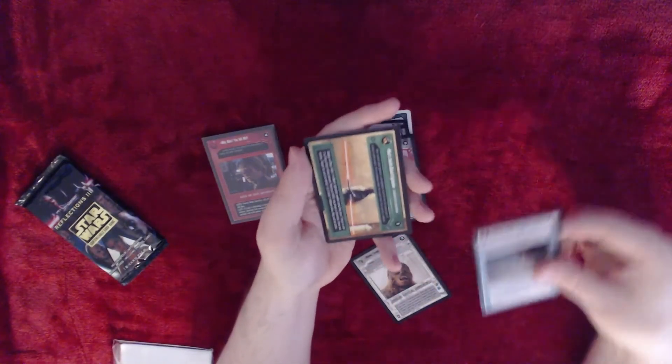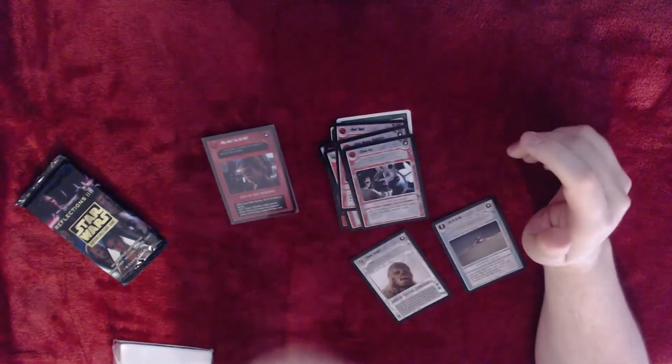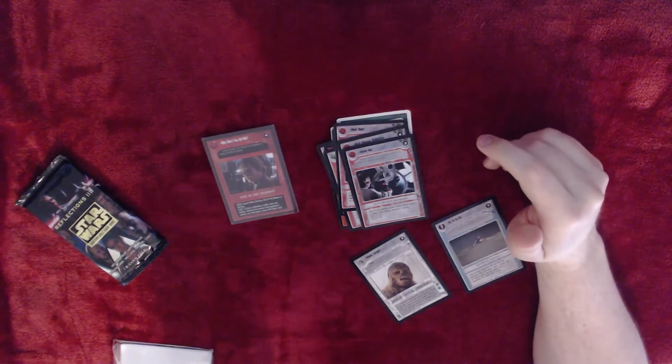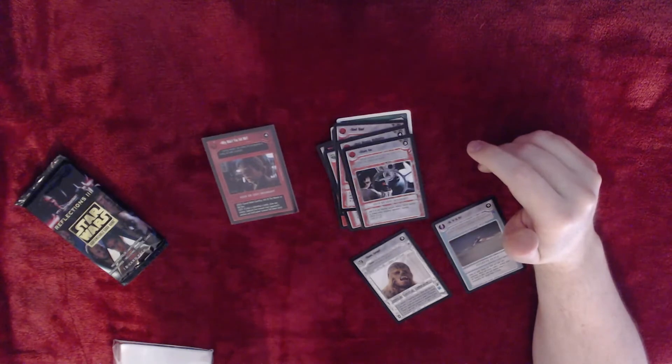And then we have Maul's Double-Bladed Lightsaber — this thing just looks sexy. Deploy on Maul; adds one to Maul's lightsaber combat total. May lose one Force to add two to Force drain where present. Twice per battle, may target a character — draw two destiny; target hit and forfeit zero if destiny greater than defense value. May not be stolen.